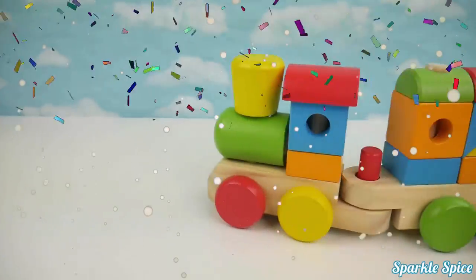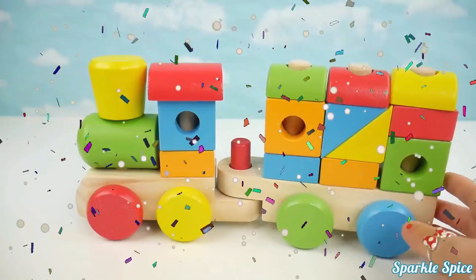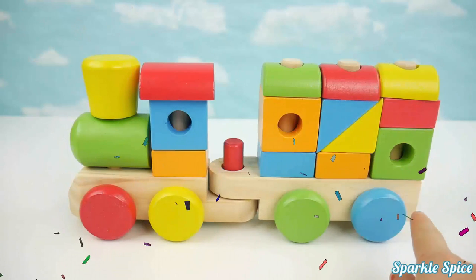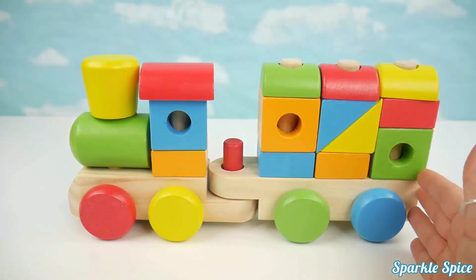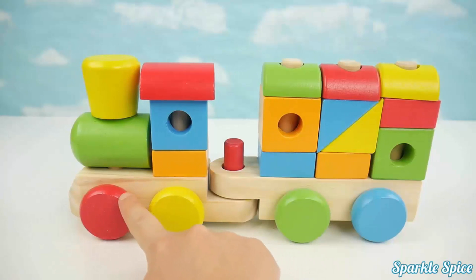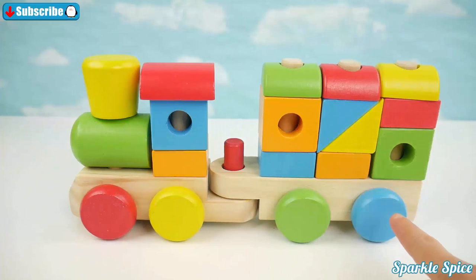Choo choo choo, whoo whoo whoo. Hey guys, it's Sparkle Spice. Today I have this Melissa and Doug train with all these different colors and shapes. Let's go through the different colors and shapes on our train. First we'll talk about the colors. Let's do the wheels first. We have red, yellow, green, blue. So much fun.